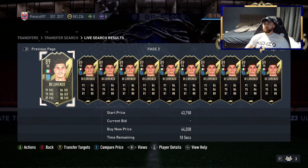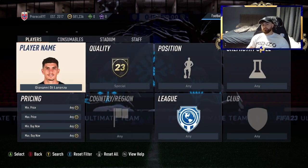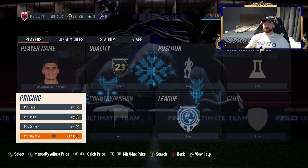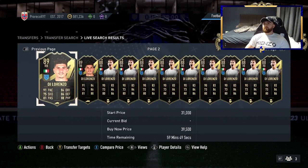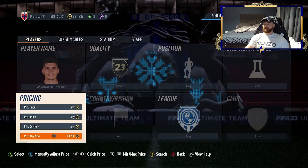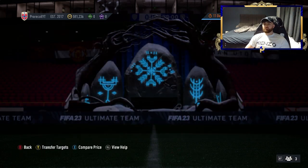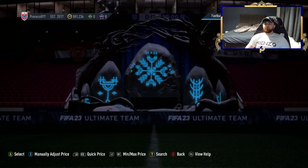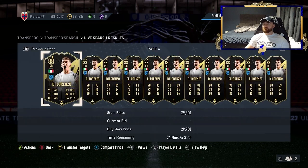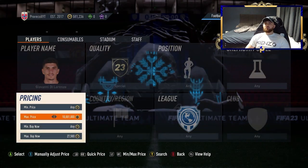Very similar situation with DiLorenzo — his informs are very close in rating, so it's really easy to pick both up on the same filter. You're looking at about 36k for the lower one, maybe as low as 30k, so there's maybe 10k between the two cards. EA tax at 30k is 1.5k, so if you list at 31k and buy around 29k, you're looking at about 1k profit. I reckon we can pick one up pretty quickly.